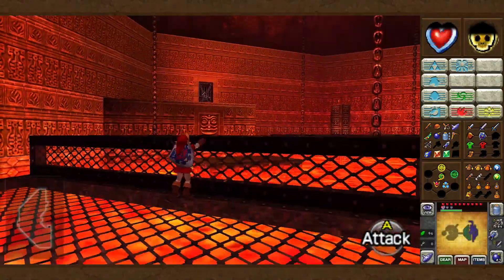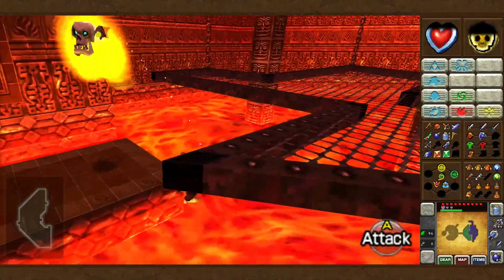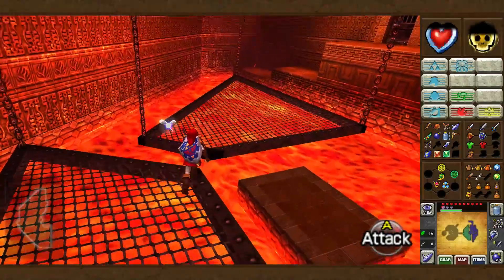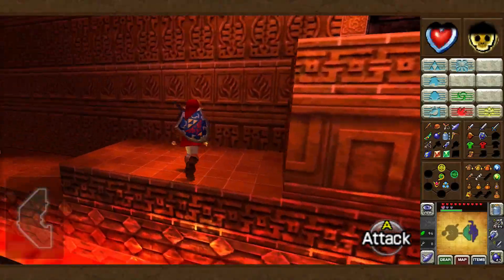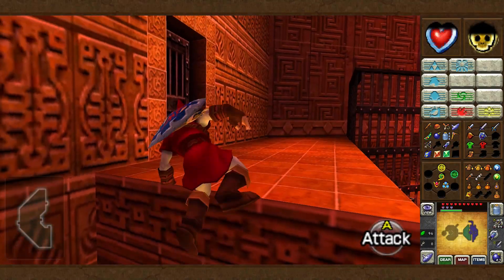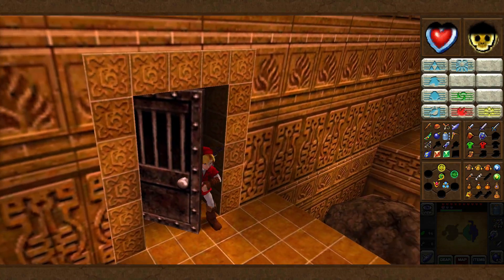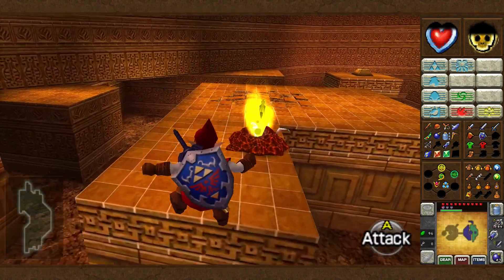A fiery wall of death starts moving behind us here, so just keep moving and you'll be okay — he says, failing to keep moving in the correct direction. This is a very strangely built room — who would design this? Just random grating hovering above lava. The original Fire Temple music is much better than this version, and I will play it in a little bit.